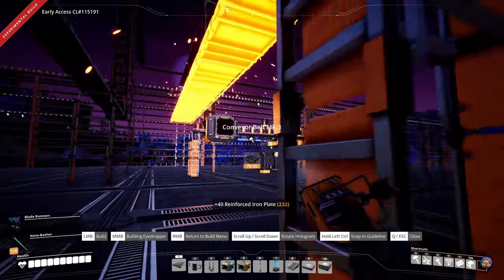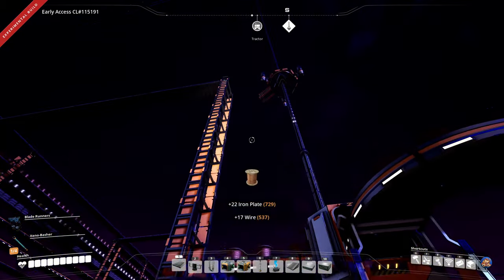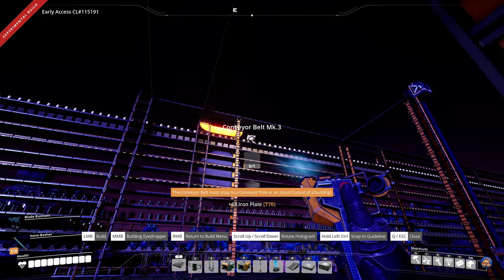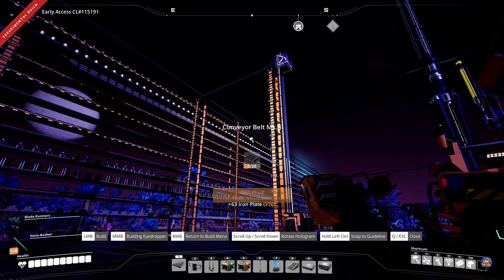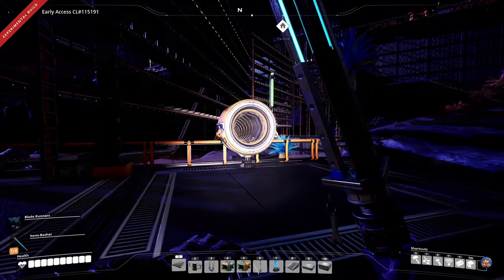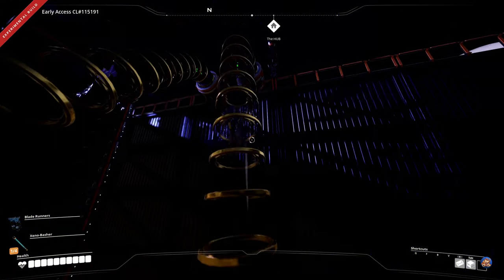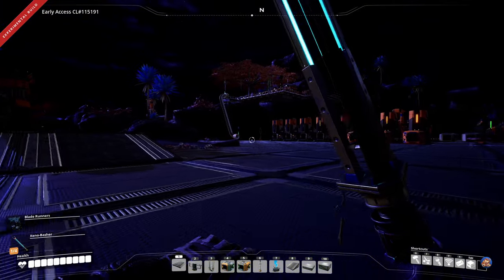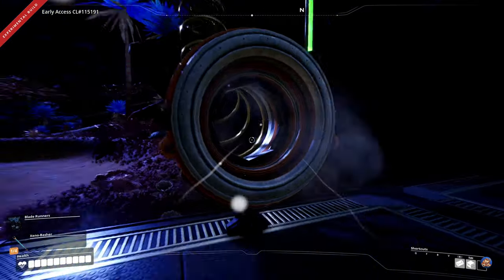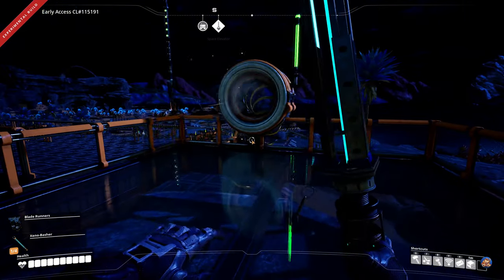There is one thing I definitely absolutely must do, and that is go hook up the reinforced iron plates assemblers in Base A. Let's take the hyper tube. I can drop off some of these items as well — the leaves and stuff. I can get rid of this rock formation there, but sadly have to work with the terrain. Here we go. You can have this, and you can have these. Of course we're full on all of these things.